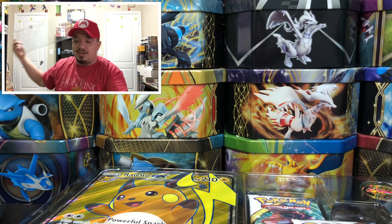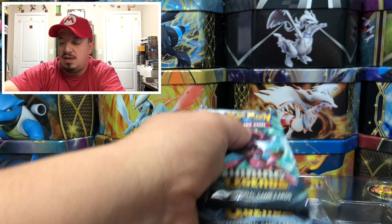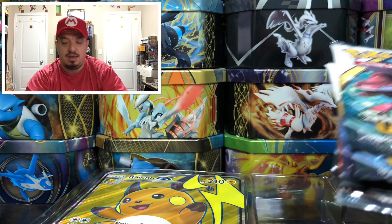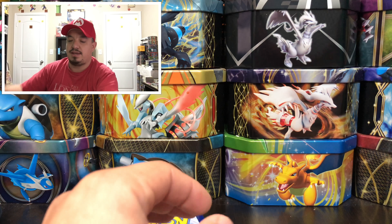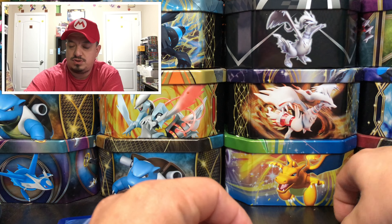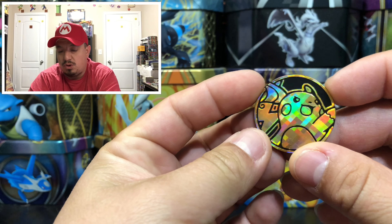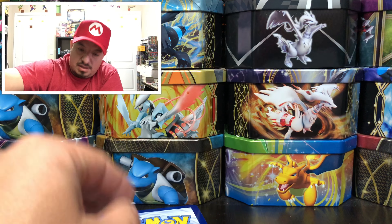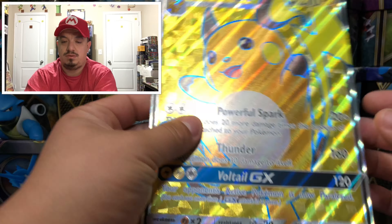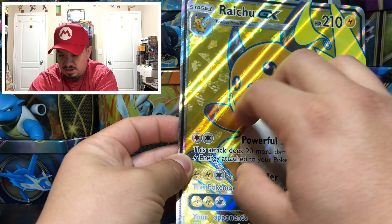Let me show you guys the Pikachu and this promo Raichu full art that looks awesome. We have five Shining Legends booster packs and a TCG code card. Let me show you the coin to start off with — we have a golden Raichu coin right there, check it out. And here is the jumbo card with awesome textures.